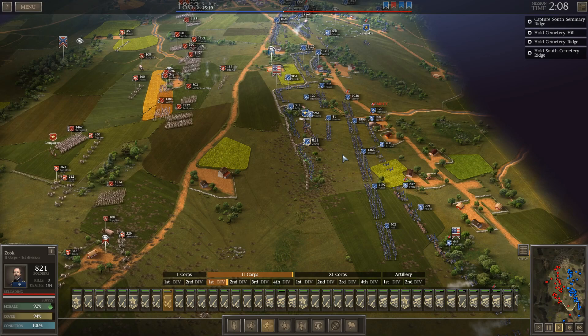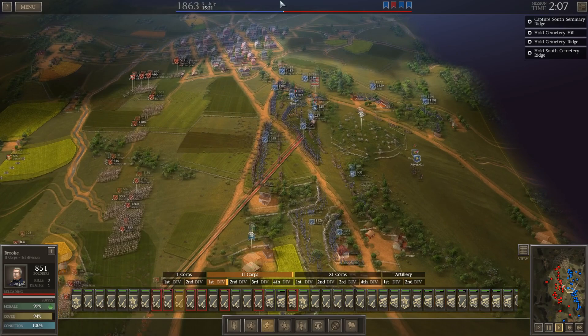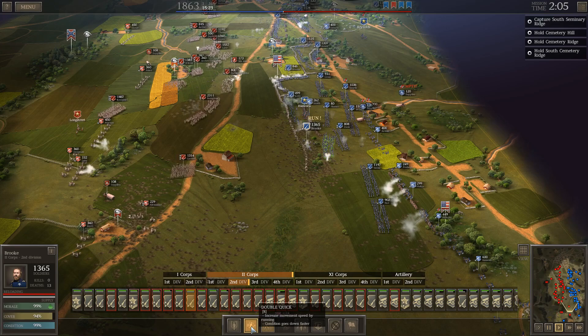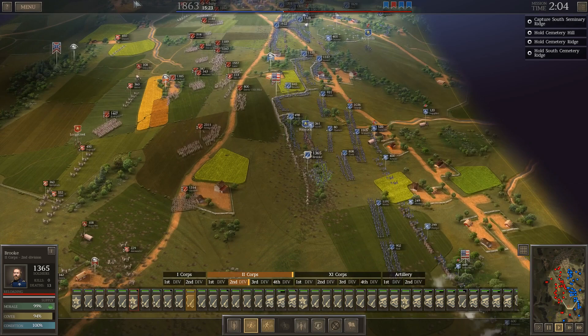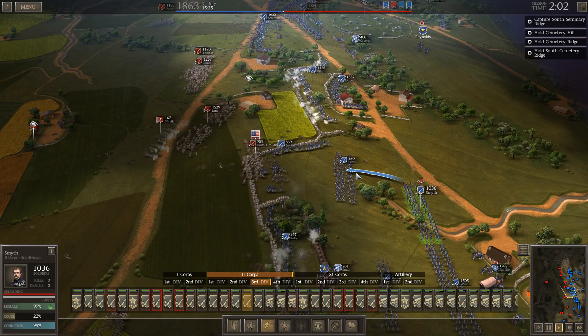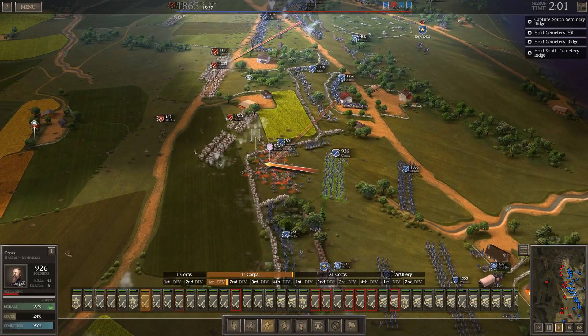The Confederate infantry is coming forward. I'm going to pull Zook out and move Brook in. Zook took probably the heaviest hit of any infantry — 160 men lost to the artillery. We're going to swap him out with a fresh brigade. Confederate units are moving forward here and charging on Brooks. It looks like there's an angle in the stone wall — they are converging over here. We'll move two brigades forward as reinforcements. Brook has the advantage of being behind the stone wall, giving him a melee and firepower advantage, plus Smith's artillery firing into the flank of the advancing Confederates.